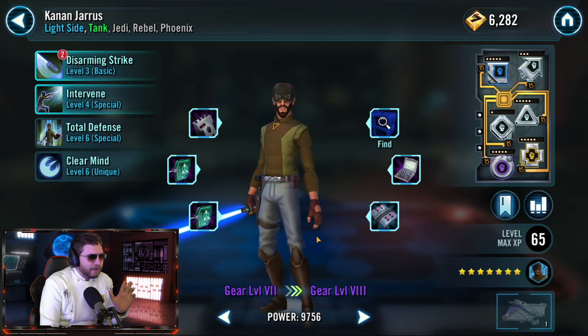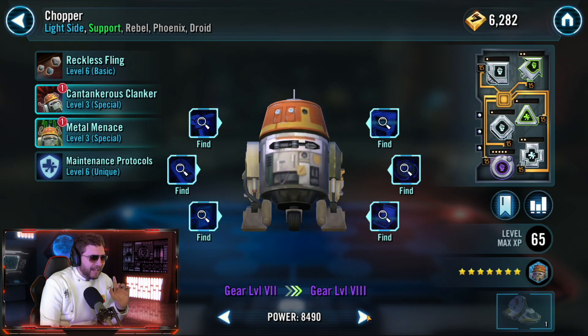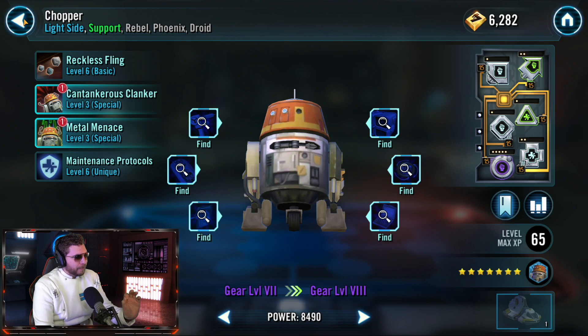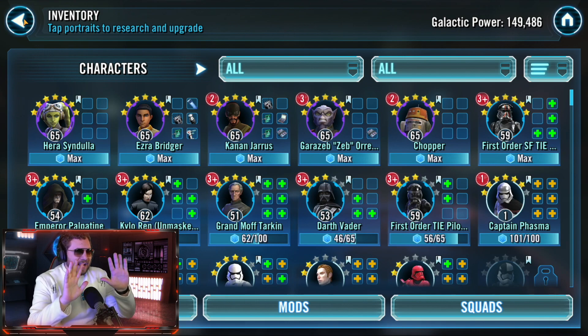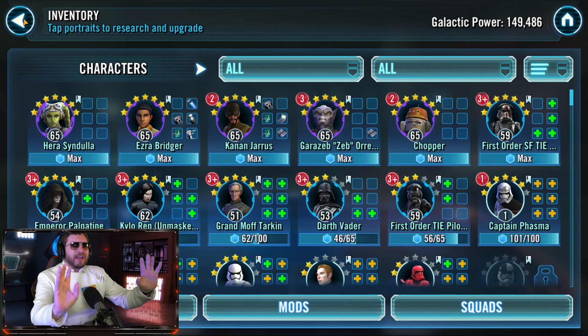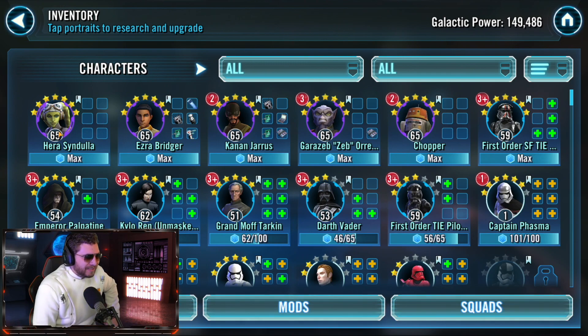Ezra and Kanan are only a few more pieces away from gear eight. We have gear seven for Zeb and gear seven for Chopper. The reason I'm putting this out there is because you don't want to overgear Phoenix — keep them around gear eight or nine, and at most one or two characters at gear ten, such as Ezra Bridger, since they don't have a lot of end-game value but are incredibly powerful at the beginning of the game.